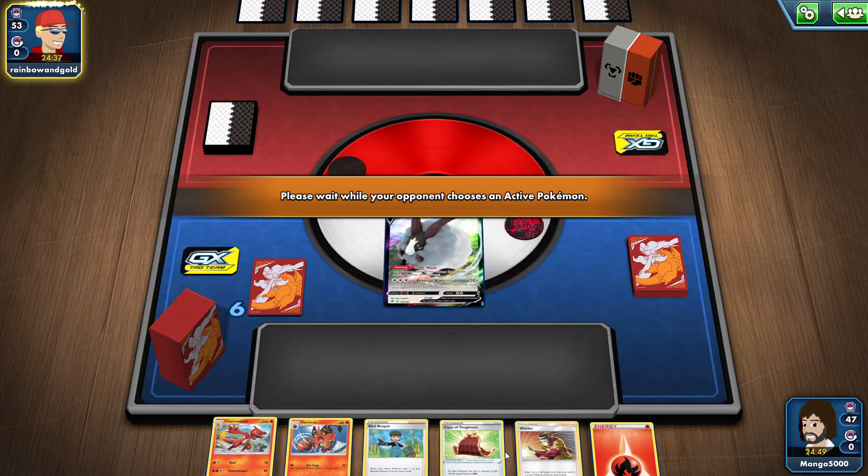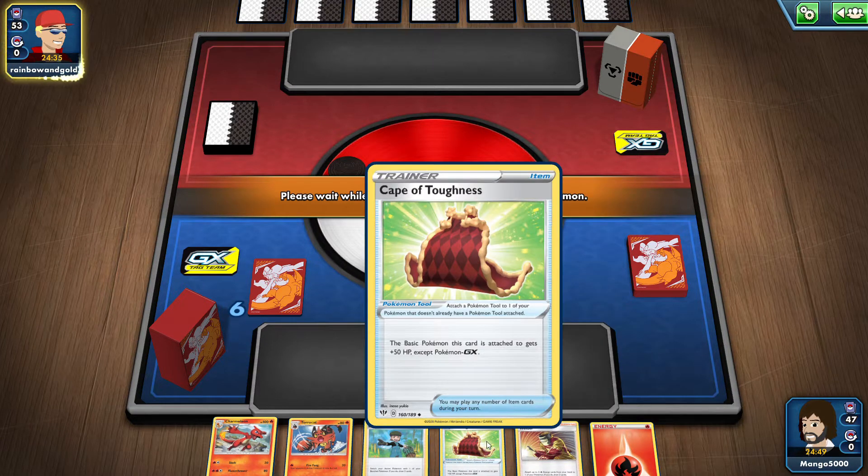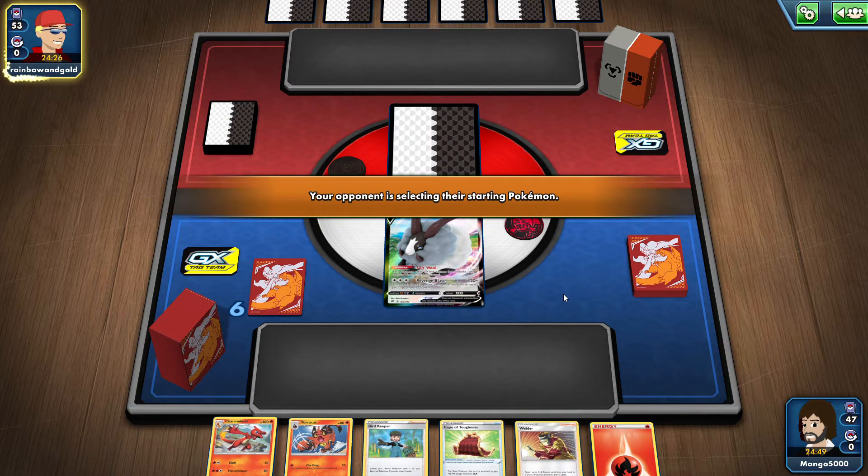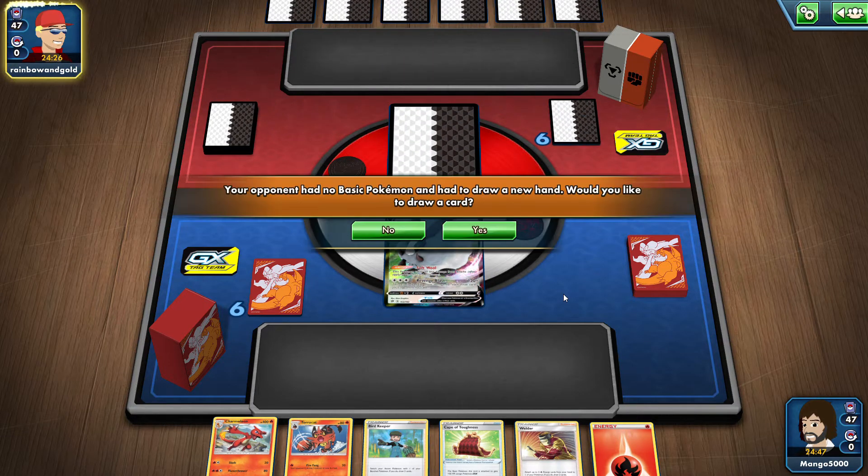We've got a great hand. We've got Welder, we've got Cape of Toughness, so we're gonna make Dubwool really buff and power him up really fast — and then he's just gonna probably do all of our work for us, which is gonna be great. I'm happy with that start.